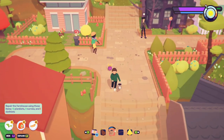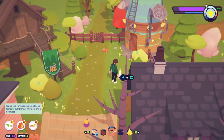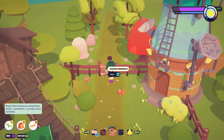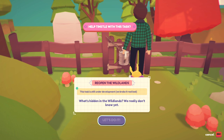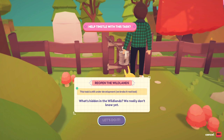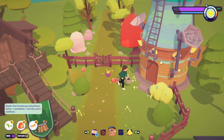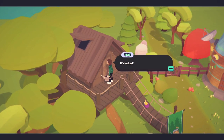I don't think I've been over here yet. What is this - is this it? I did it! 'Clothy resource' - okay so they're like these popsicles that stick up from the ground. The Badgetown wilds! 'Reopen the wilds - this task is still under development, we broke it real bad.' So that's part of the game that will unlock once it's out of early access.